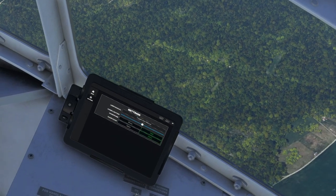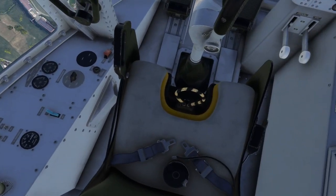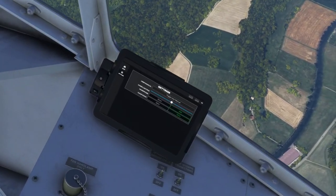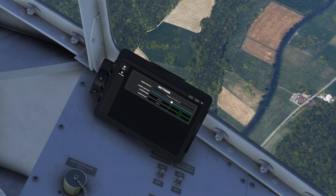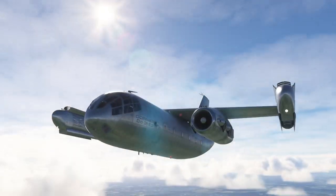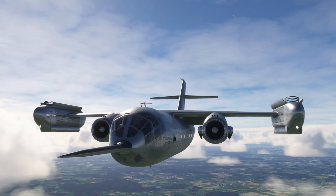The ramp door open button is back here, and the user manual is available in here too. You might have seen on the purchase page the stick that comes out of the nose — if you want to show that, it's toggled here. That's probably for instrumentation since it was an experimental aircraft.